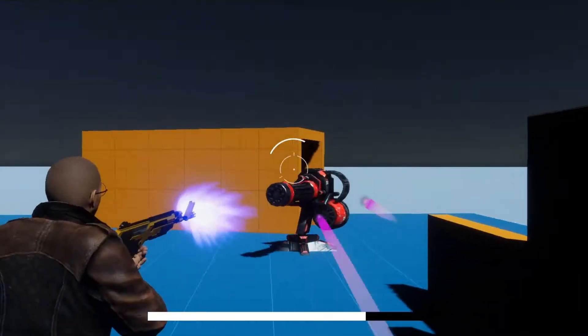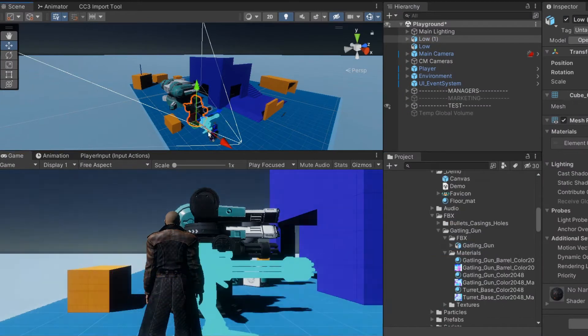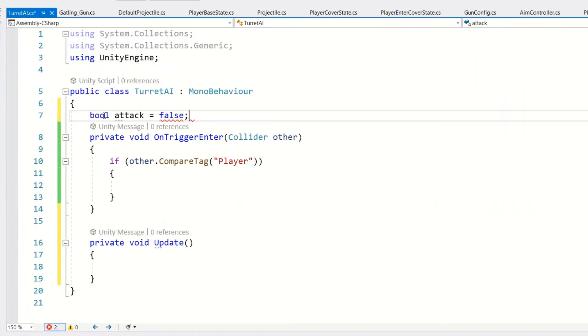Let's not dilly dally any longer. To help test the super speed and bullet time mechanics, I'm going to add a basic turret to the scene. I visit Firebase, a subscription service with thousands of 3D game assets, to download a turret model then program its basic AI.